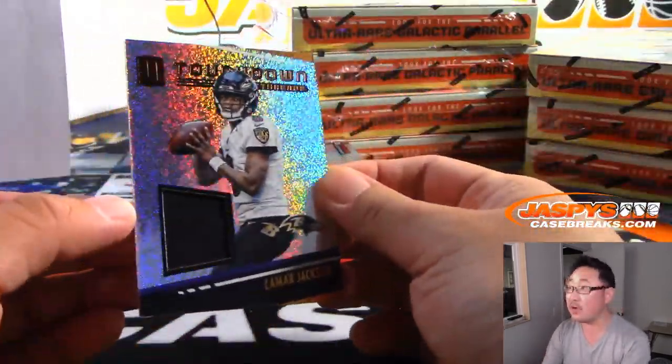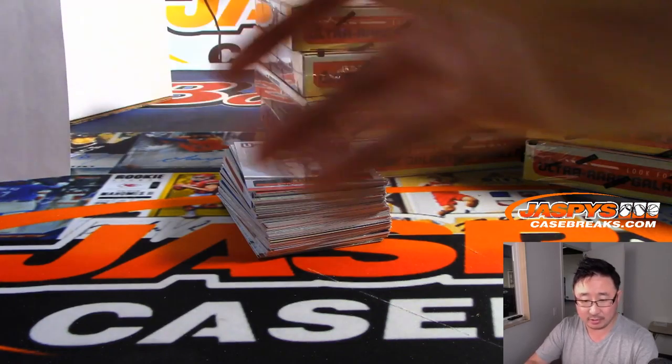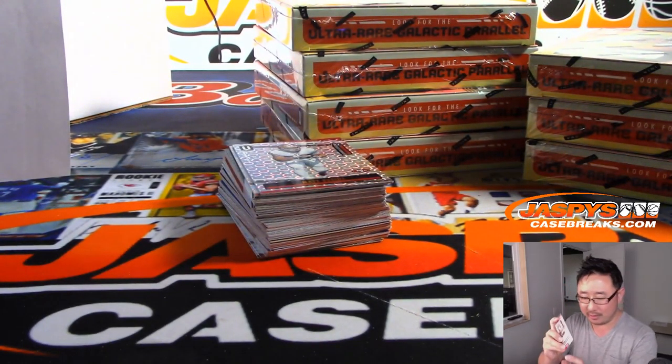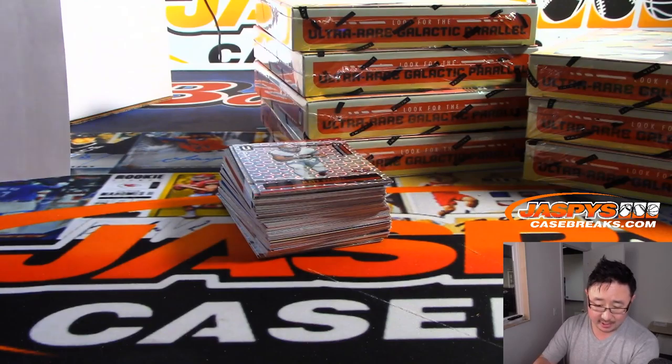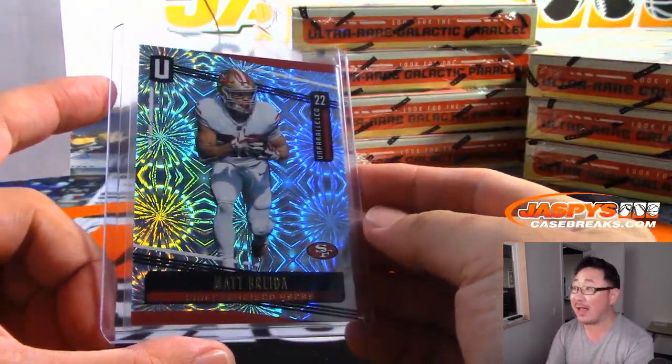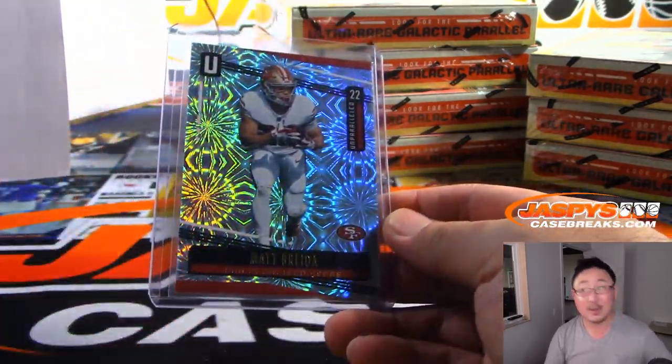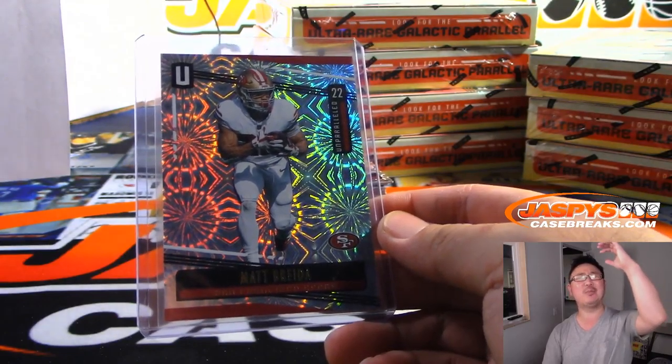There's Lamar Jackson — Touchdown Threads — that'll be for the Ravens, going to Matt Johnston. And right out of the gate, Matt Breida — Fireworks, three out of five — that will be for Ryan Redman and the Niners. Three out of five on that one. Ryan, all aboard the Big Hit Express!